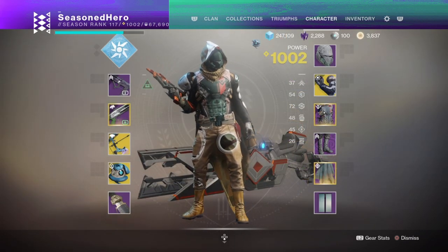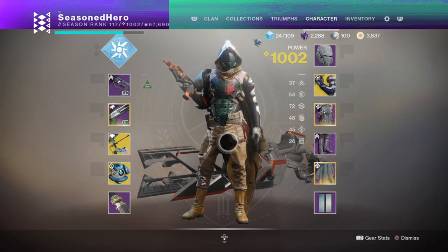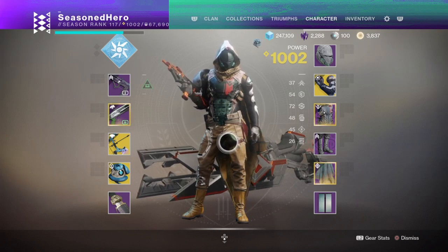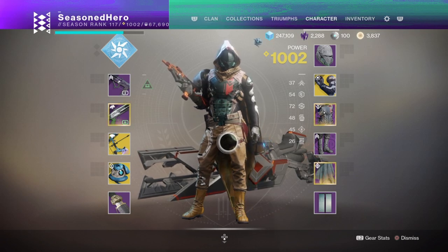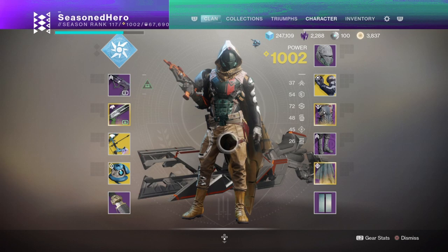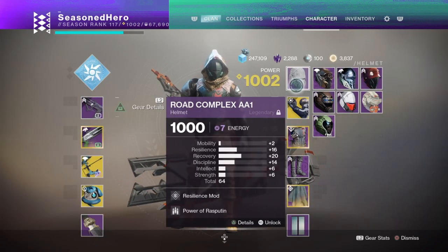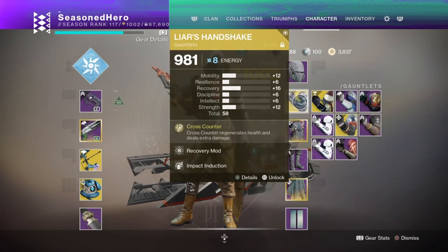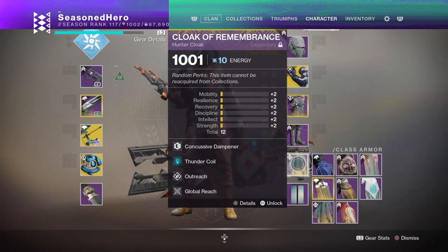For the rest of the armor, you're going to need either Season 9 or Season 10 armor pieces for the necessary mods. You'll need at least a Void armor piece for the Warmind Protection and Power Retribution mod, and at least a 6-slot cloak to put in the Thunder Coil mod. For mods: Head has Resilience and Power Retribution; Arms have Recovery and Impact Induction; Chest has Recovery and Tyrant Surge; Legs have Resilience and Warmind Protection; and the Cloak has Concussive Dampener, Thunder Coil, Outreach, and Global Reach.